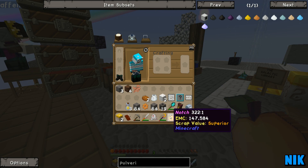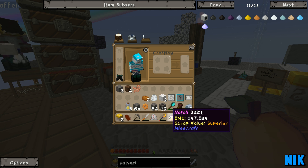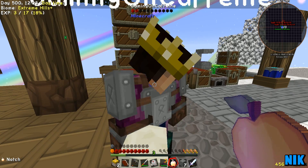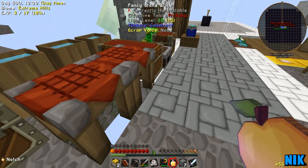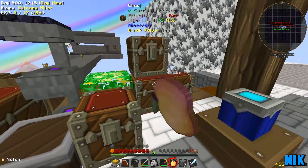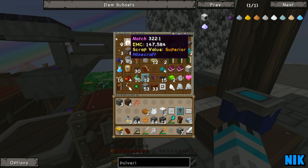Look at this. It's called Notch, and it has an EMC value of 147,584. What is this? With its superior scrap value, it seems like the world's most extravagant... Oh, the Notched apple. Oh, I see — a golden apple? Is this like an uber-rare item? You can craft them, Nick. You craft it with golden apples — actually, blocks of golden apples. That's why the EMC value is so high.